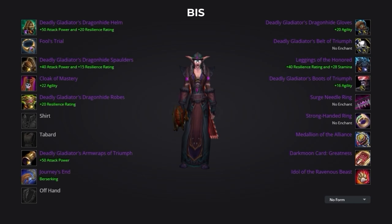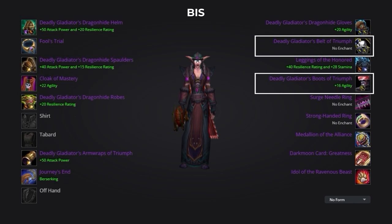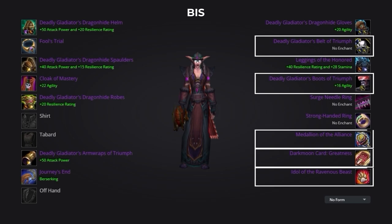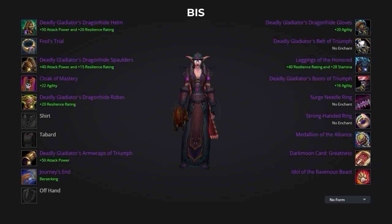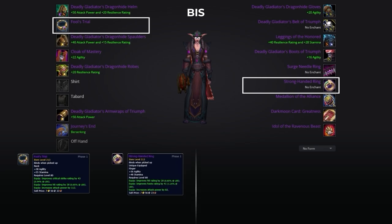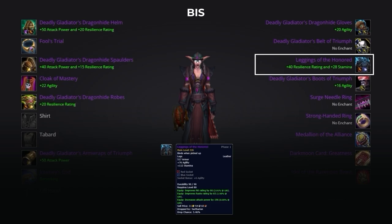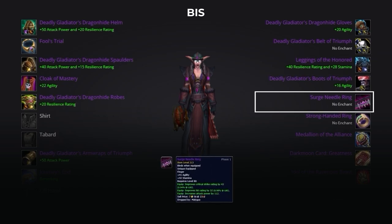Moving on to your full best in slot gear set. The majority consists of the deadly gladiator's dragonhide set — we'll be aiming for 4 pieces: head, shoulders, chest, and gloves, skipping the legs. This is all purchased via arena points. Our BIS gear also includes the deadly off pieces for belt and boots from honor, with trinkets and our idol remaining the same. Then 3 very strong BIS pieces all coming from Naxxramas: from 25-man, our amulet Fool's Trial, the Strong-Handed Ring, and our weapon Journey's End, with our cloak Cloak of Mastery coming from the 10-man variation. For legs you'll ideally want Leggings of the Honor from Sartharion 25-man with 2 drakes active, providing a large amount of hit, attack power, and 2 sockets. Finally, the Surge Needle Ring drops from Malygos in Eye of Eternity 10-man, but is also bind on equip so you can purchase it from the auction house.